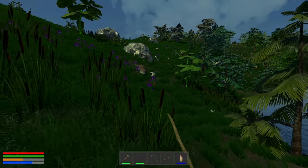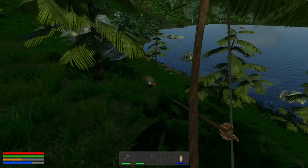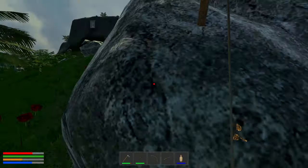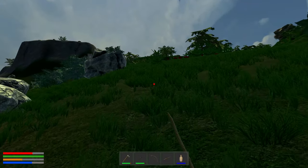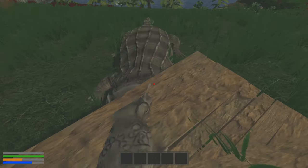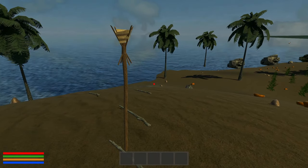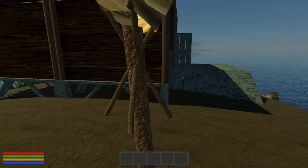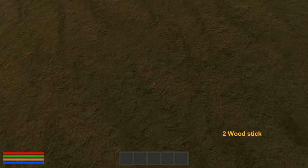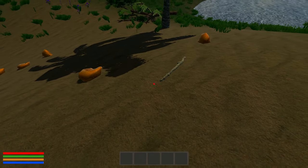There he is. I'm going to run and try the bow. I didn't hit him — he hit me. How much damage did he do? Can we stab him? Look at that — we get some freebies. Let's go back and get our box from Mr. Croc.